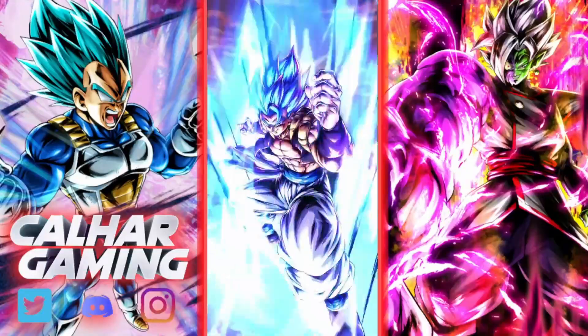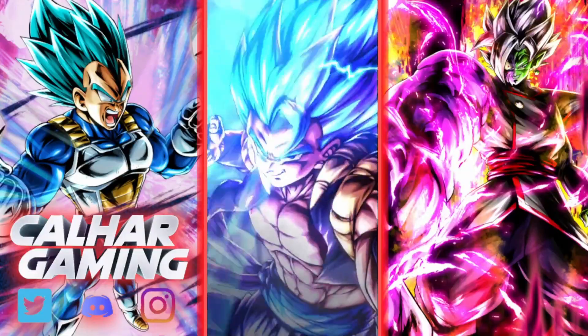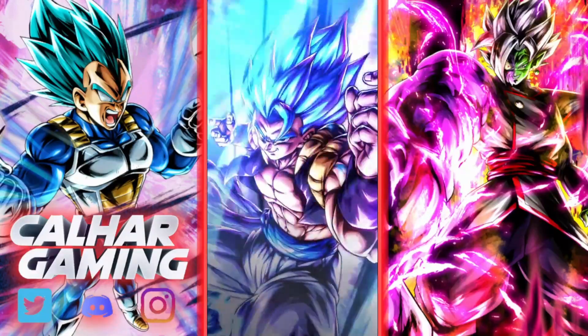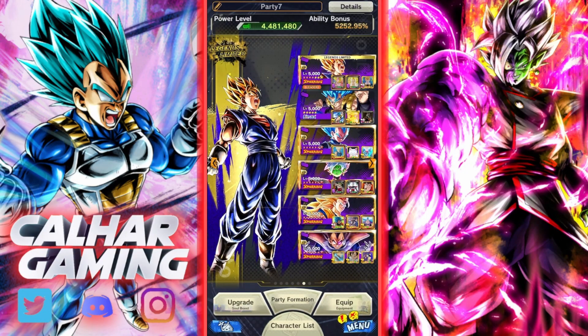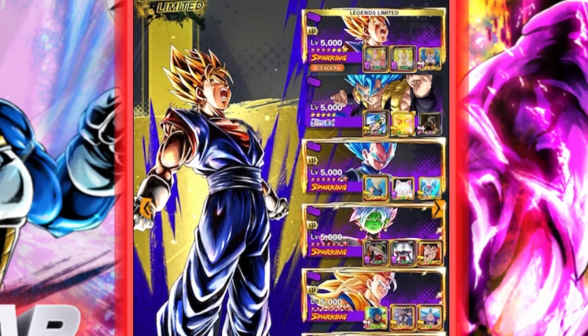We're back on Dragon Ball Legends looking at Ultra Gogeta Blue again, but this time we're going to juice him up to the max and see how he does in ranked PVP. The team we're going to be using is Mono Purple, which juices up Gogeta Blue with five Zenkai boosts.